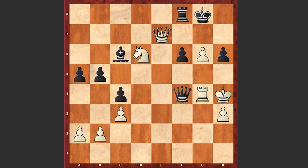Qf4 check, Rg4, Qf2 check, Kh5, and black resigned because there is just no way to stop the white king. If Qc5 check then Qxh6, Qe3 check — you simply have to give up your queen — Qxe3, and white is winning.